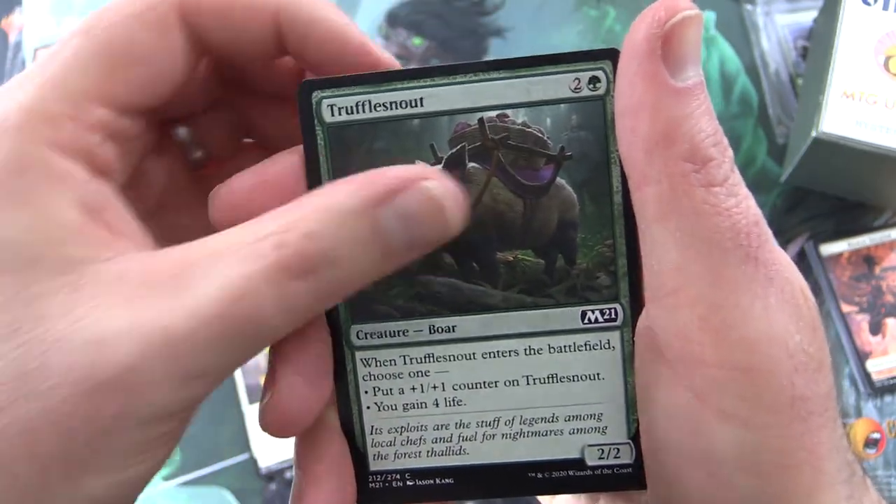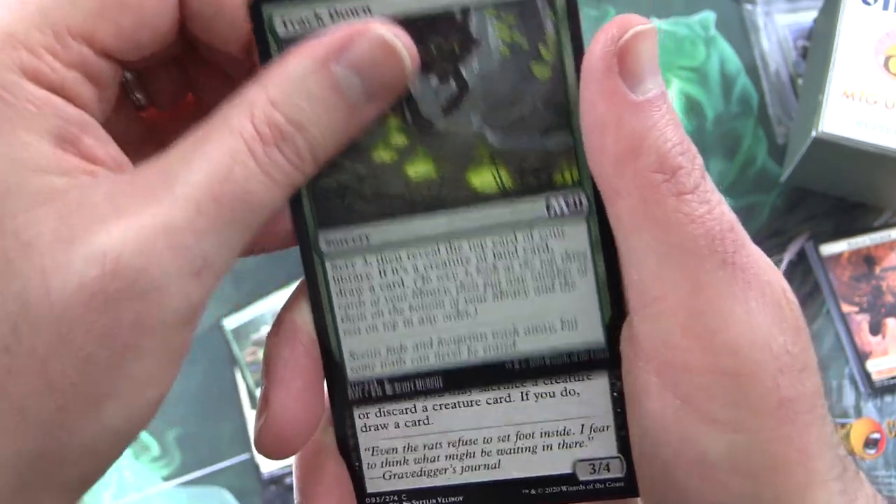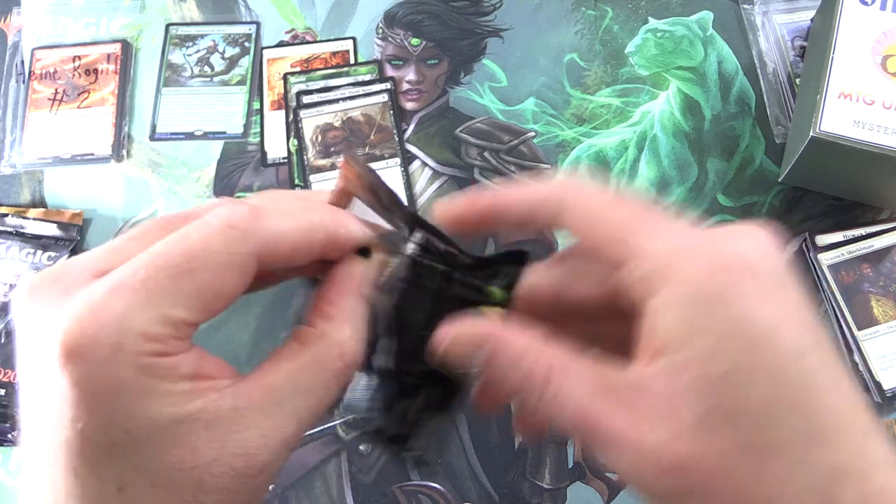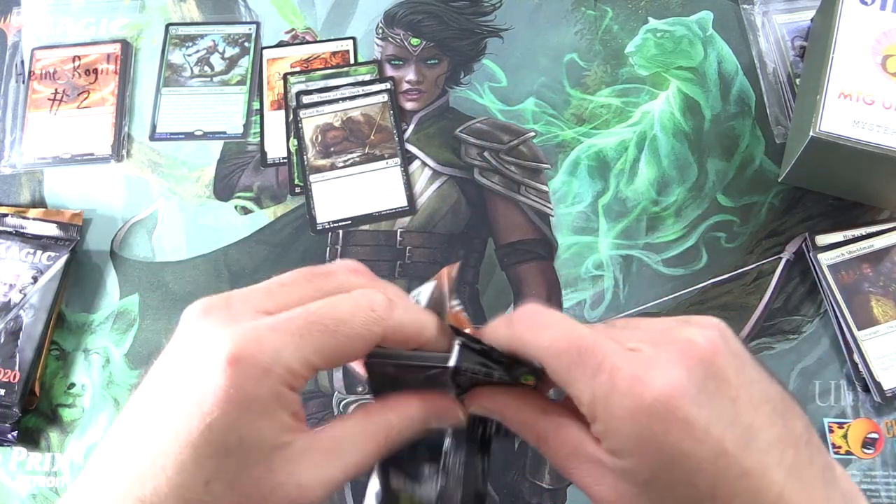Daybreak Charger, Truffle Snout, Trackdown, Crypt Lurker, Keen Glidemaster, and Staunch Shield Mate.